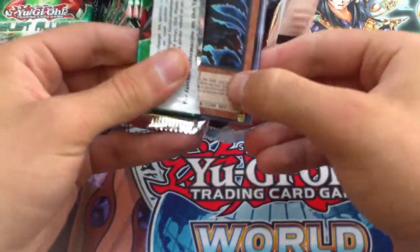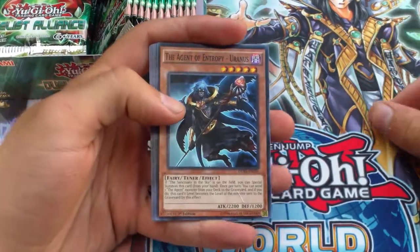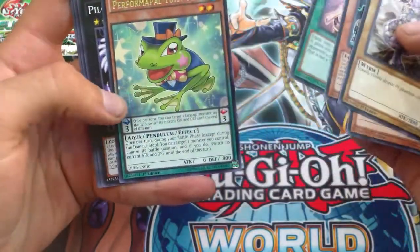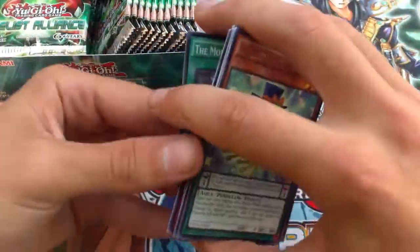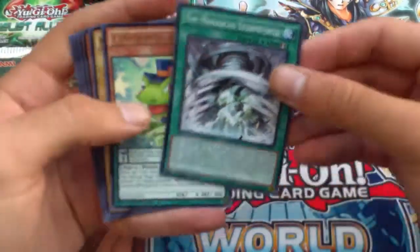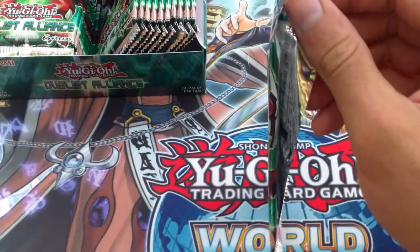Sorry again for not uploading in a while, been a little busy. I only want to upload when I really feel like it because then the content is better. Let's get started — oh, Uranus! There's one of the Yang Zing worms I was talking about. It's not really a dragon, it's a worm, but cool. Performapal Turn Toad as our rare Pendulum Monster. The Monarchs from Fourth kind of defeats the purpose of playing Soul Exchange anymore.